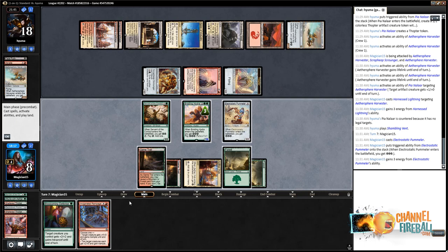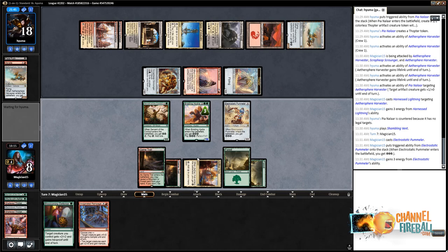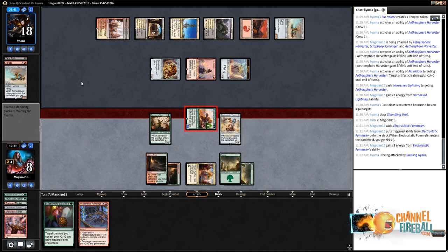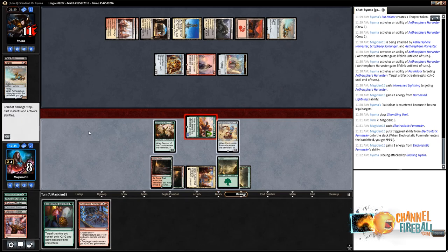I need to attack with the Hydra to get them to 11. They go up to 13 with Vents. I have 13 in hand. If they use the Thopter to crew the Harvester and throw the Thopter at something, they're a damage short — Vents, Pia, Harvester get through for 7 damage, dropping us to 1. The Servant chump-blocks the Pummeler on the Scrounger. Definitely attacking with the Hydra. We have the ability to play around removal thanks to Blossoming Defense, or play around a second Pia activation.